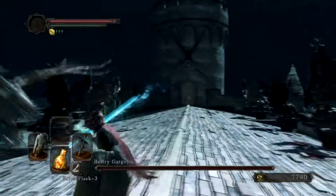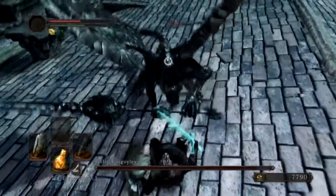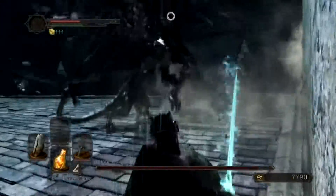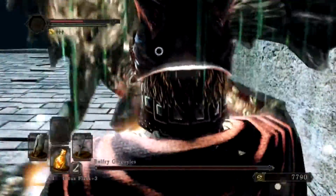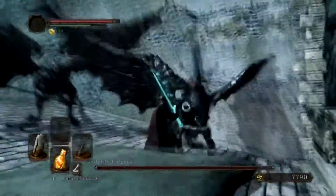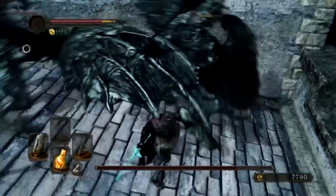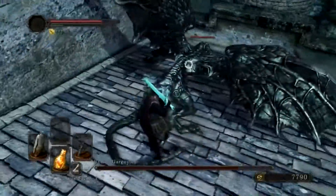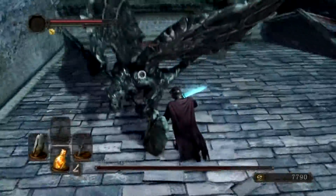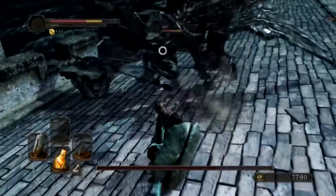We're gonna start the fight. The way the bosses act is a lot like the Gargoyles in Dark Souls 1. They have lots of range and are pretty fast, and they start off with 2. From what I read, they were supposed to spawn in when one had 90% health, but in my case they both spawned immediately. They each have separate health, so if you kill one it'll hurt the main boss's overall health, but you have to kill each one separately.